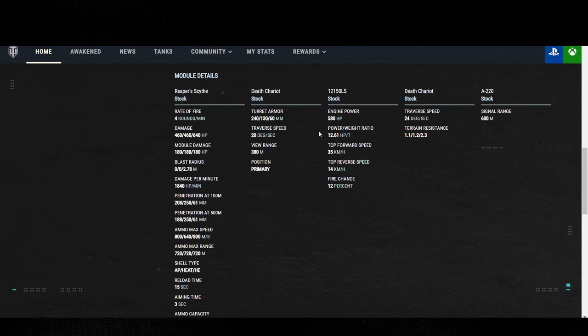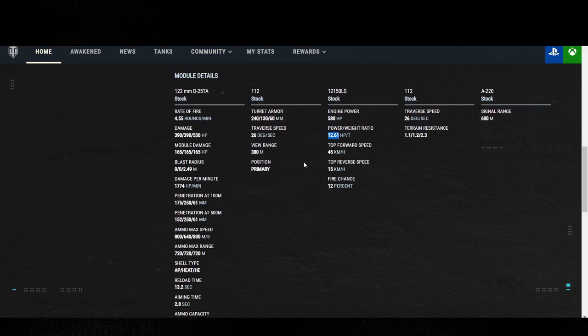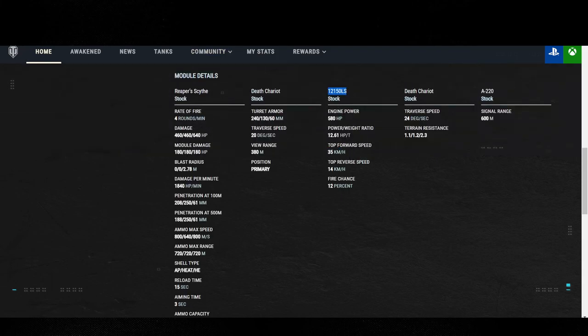Another critical thing about the Death Chariot: power-to-weight 12.61. Coming back to the 112 — also 12.61. However, the 112 has a massive advantage: it goes 45 kilometers per hour. This tank averages 37 to 40 depending on terrain. Reverse speed at 15, fire chance 12%, terrain resistance 1.1, 1.2, 2.3. Turret traverse speed at 26 and track traverse speed at 26 as well. On the Death Chariot, turret traverse is only 26 and track traverse is 24 — two degrees less. Reverse speed was also knocked down by one, and you lost 10 kilometers on your top speed with the same engine at 580.